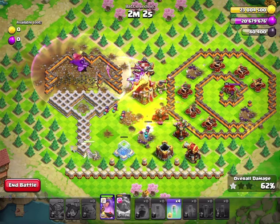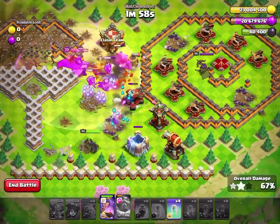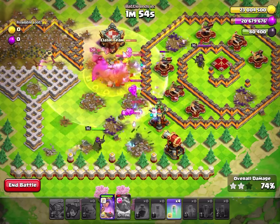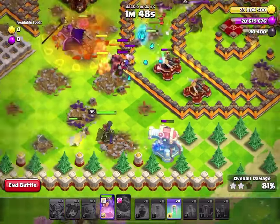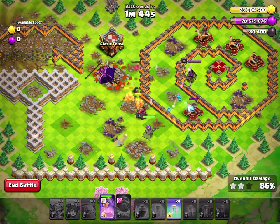The way this has been working for most of my attacks, I don't wind up using the Invisibility spell, and I also don't wind up using the Archer Queen's ability. But there are plenty of Invisibility spells to stop some of this stuff, and because of her Freeze, she slows the Ricochet Cannon down, and we just kind of do our thing.